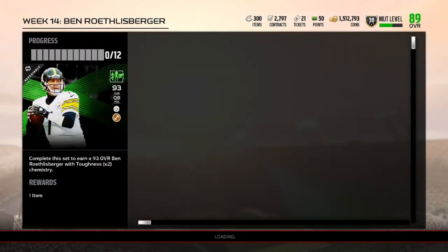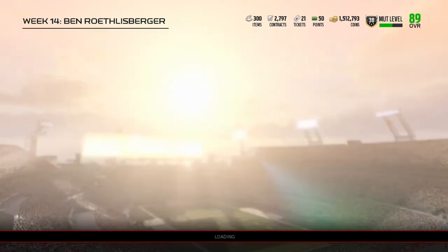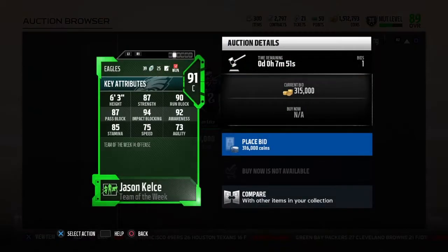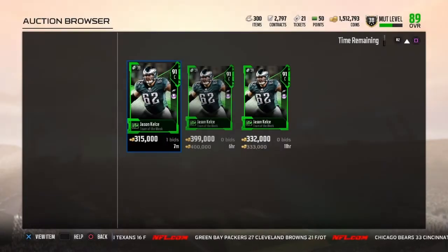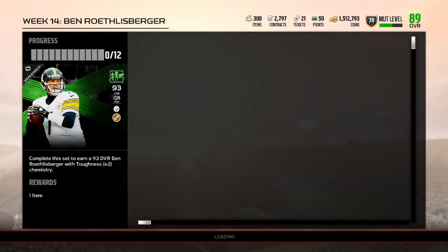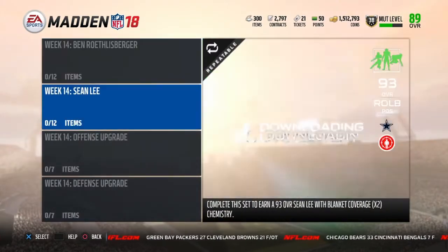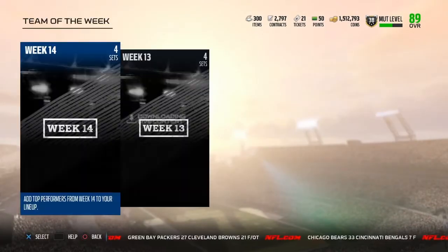His chemistry does give him carrying so he could hit 90 but still not the threshold. Now we're gonna look at the 91 Jason Kelsey — he's going for 333k right now. He's got 87 strength, 90 run block, 87 pass block, 94 impact which is very good, 92 awareness, 85 stamina. He is super fast for a center — 75 speed, that's crazy. Some offensive tackles don't even have 75 speed. Definitely a good card.